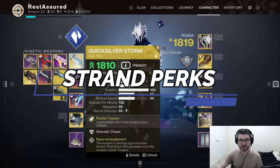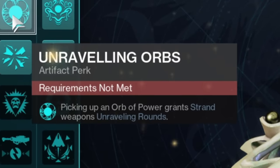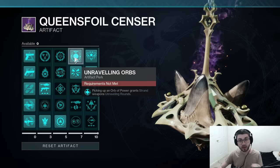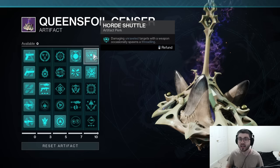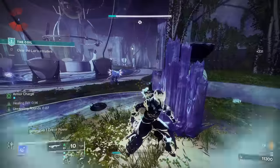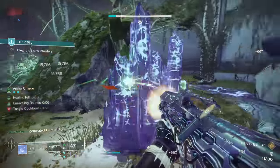The way you can play heavily into the strand aspect is that if you have the Quicksilver Storm catalyst, it will be strand, and you can take Unraveling Orbs: picking up an orb of power grants strand weapons unraveling rounds. This is nice because you'll be able to make orbs, and now on top of slowing and freezing, you're also applying the unravel effect. And if that wasn't enough, you also have the benefit of Horde Shuttle: damaging unraveled targets with the weapon occasionally spawns a Threadling. Since you have unravel everywhere and it spreads all the time, with it up infinitely via Unraveling Orbs, you're also making Threadlings. So just with Quicksilver Storm, you're doing insane damage with the grenade launcher via Whisper of Rending, you're making unravel rounds, you're making Threadlings, and you're going to be able to slow and freeze everything.